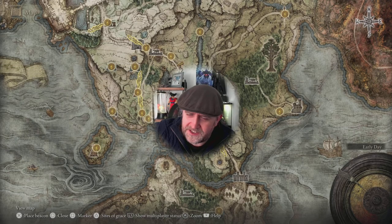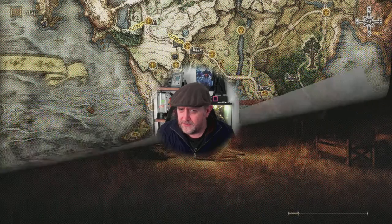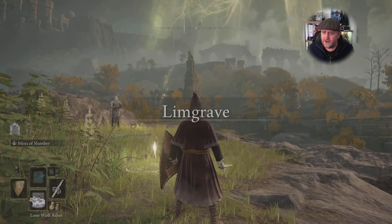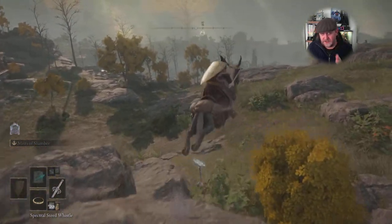We're going to be heading over to this little swamp — it's easterly of where you start out in the game. The way I'm going to beat Margit is to cheese him by using a specific ghost summon. This ghost summon is quite easy to get from the very first point where you start out facing that guy.